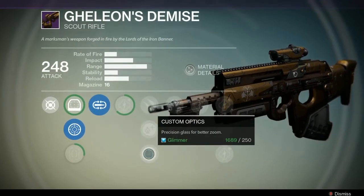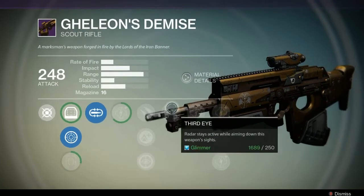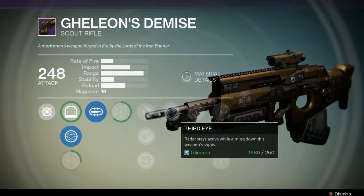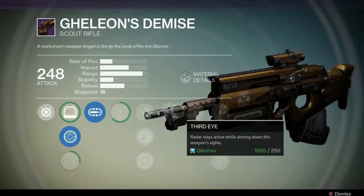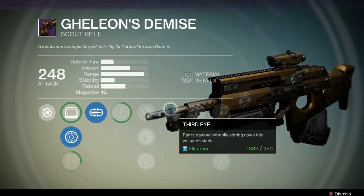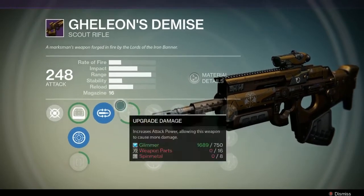Then there's custom optics — I've never really tried that out, so I'll be interested to see how it turns out. But then I got Third Eye when I rerolled it, so my radar stays active while aiming down the sights. I really like that. It's not a damage increase, but if you're using a scout rifle you're going to be aiming down the sights a lot and you won't see your radar, so that's really cool.